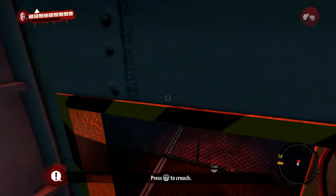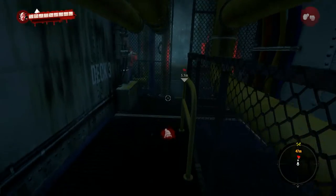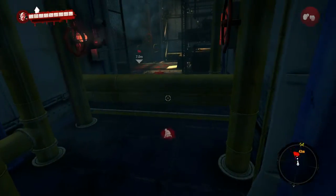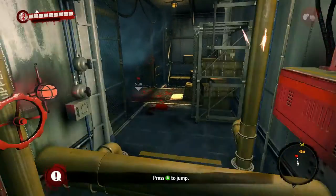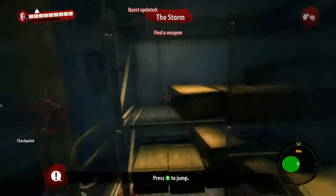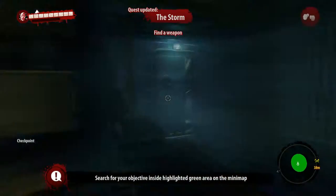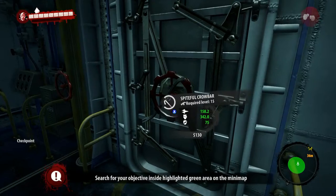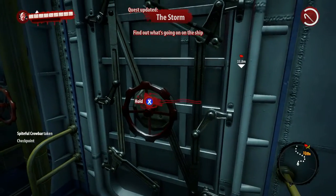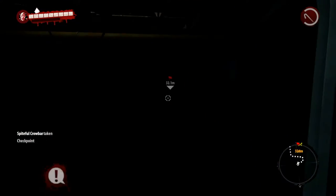Okay, we can crouch by pressing the right stick — that's cool. You can jump by pressing A. I need to find a weapon. Weapon, weapon... the obvious thing is probably in that door there. Find out what's going on in the ship — oh yeah, that's messed up.